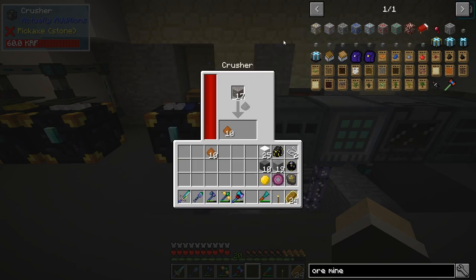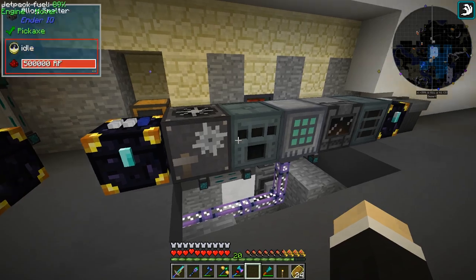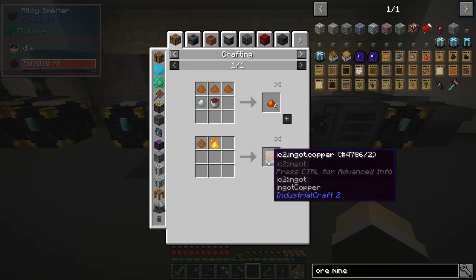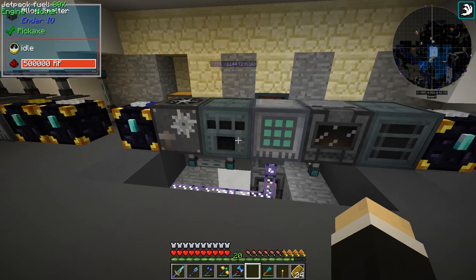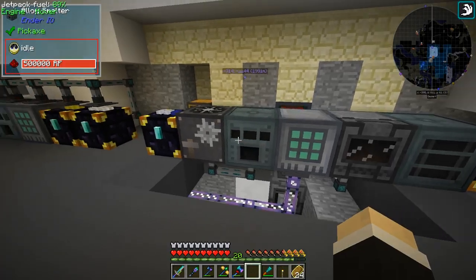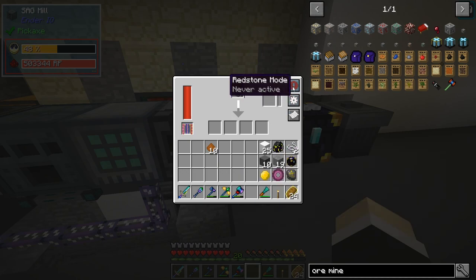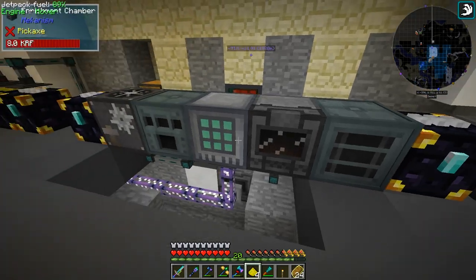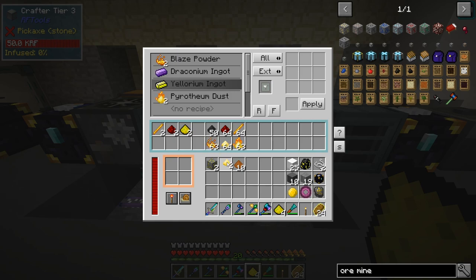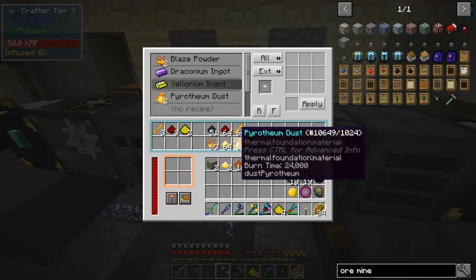Copper can't go in the alloy smelter — what? I did not know that. How are we going to do copper? I think I'm just going to add something here, turn it off, and crush it first. I just don't want it to output incorrectly. There we go — that should solve the issue.